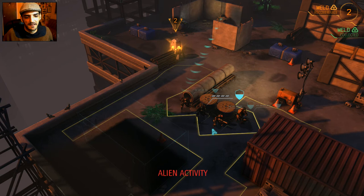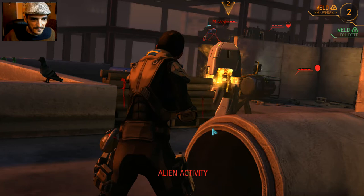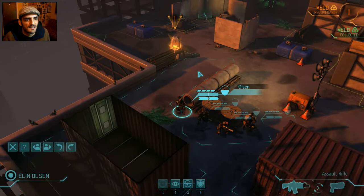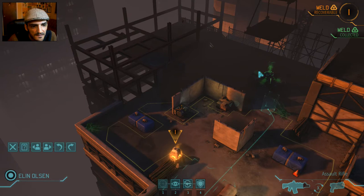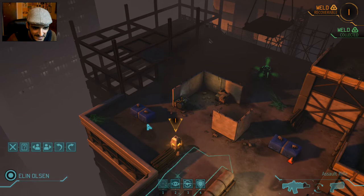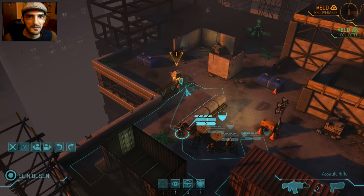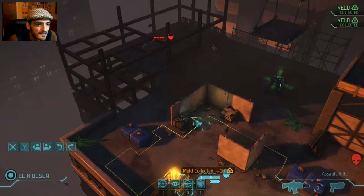The aliens take their shots but nothing hits. We position carefully: one alien here, one here, another there, and a second group right beyond. We go for the meld — we collect both! Now there's an alien near a generator. If you blow those up they do three damage, so we can grenade it next turn.